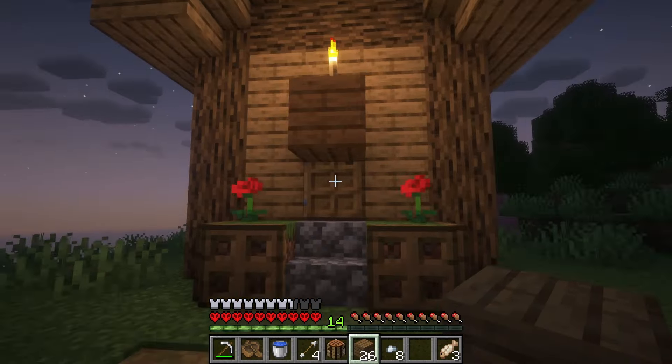We got the coordinates for the village: 1000, negative, negative 1000, and 149. So we are quite the ways away from home. Let's take whatever wheat we can get. We haven't really got a lot of advancements today, but we're just getting our preparation done, you know? I was also kind of hoping for some bookshelf houses — doesn't seem like we got any here. It is what it is, can't always get them.